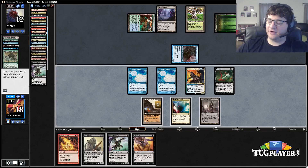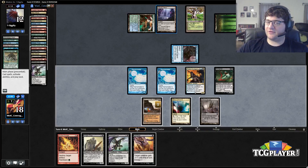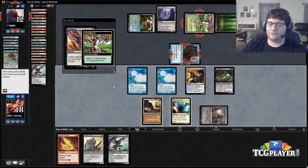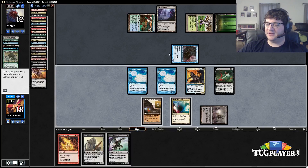Let's make sure we're not missing anything. We could dredge — we hit Vengeful Pharaoh but it doesn't really matter because we have him dead probably next turn. I keep this back to block the Inkmoth. Let's see how this goes. That's really dumb — I'm really stupid, I spaced out right there. Really stupid play, I'm sorry.